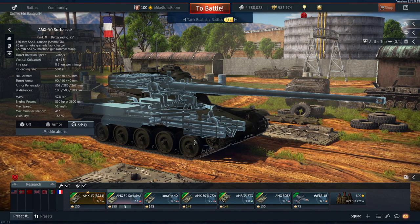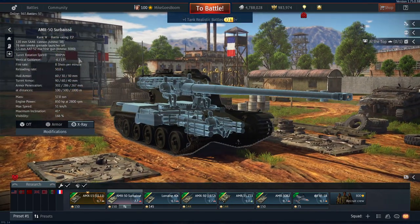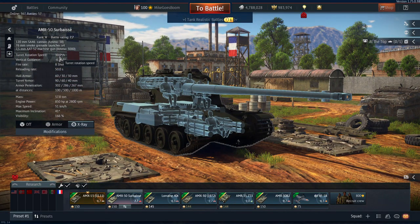One thing I really like about the oscillating turrets is the turret rotation speed. That's one of the characteristics of French tanks with oscillating turrets — the traverse speed is really great, 30 degrees per second on most of the tanks that have oscillating turrets. It's really awesome for city combat, where you can react quickly to changing firing avenues.